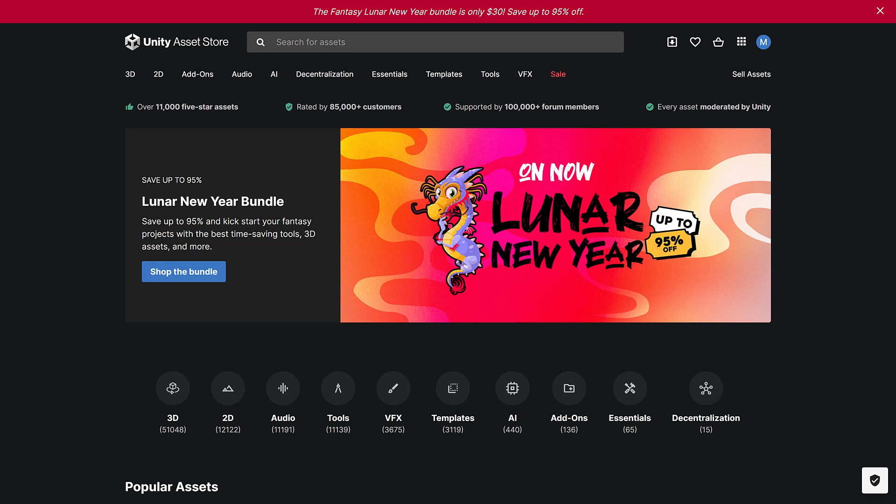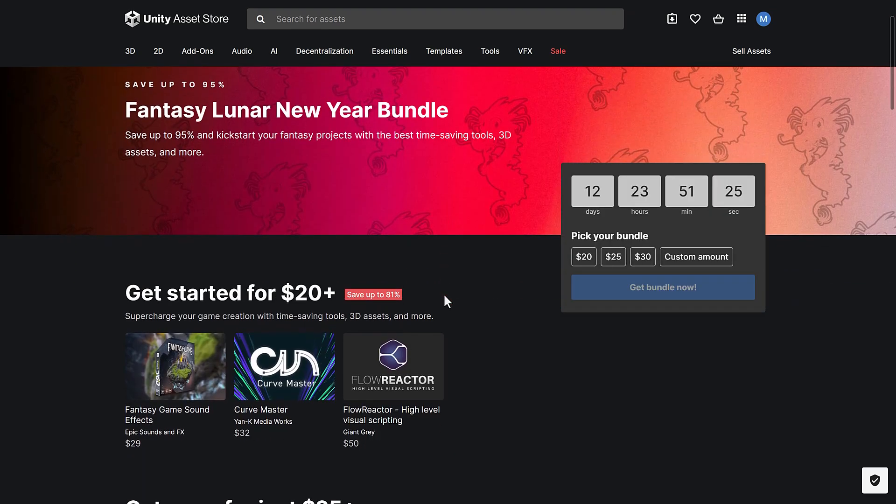This one is the Lunar New Year Bundle. Interestingly enough, no Mega this year — just Bundle. I wonder if they're dropping the Mega Bundle branding. This one is pretty straightforward. It's organized into three tiers. You save up to 95% off the entire bundle if you buy up to that third tier. Buying any other tier almost never makes sense because they don't have Humble-style pricing.